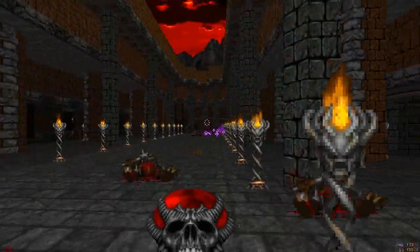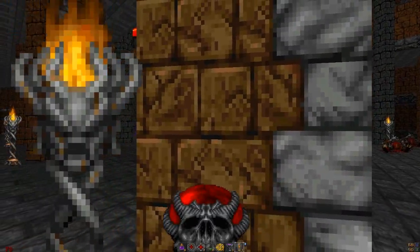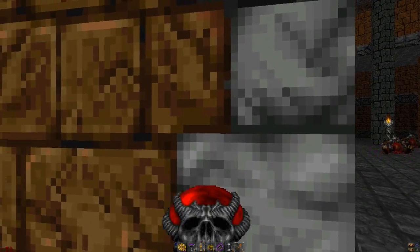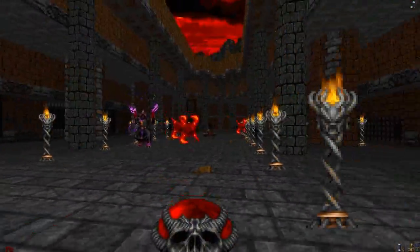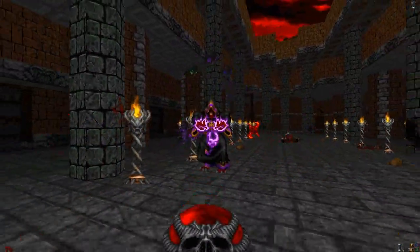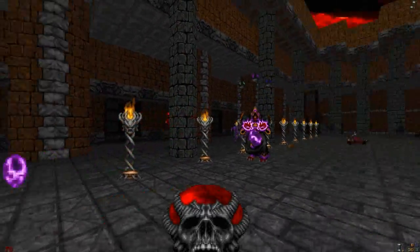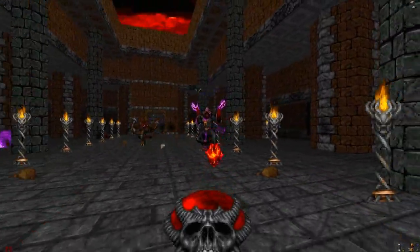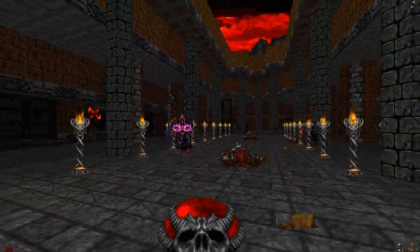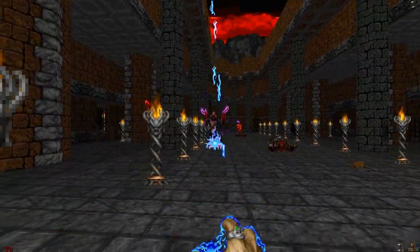I'm just going to fire all these shots and activate an Icon of Defender. The shots go back but they bounce off me because I have an Icon of Defender, so this is kind of interesting. Put your defenses down. I need to watch my Icon of Defender though — he has all these attacks that just brutally destroy you, and I'm out of ammo apparently.